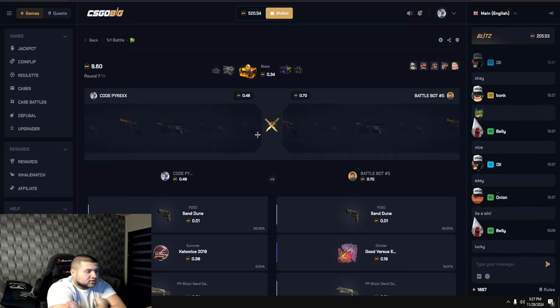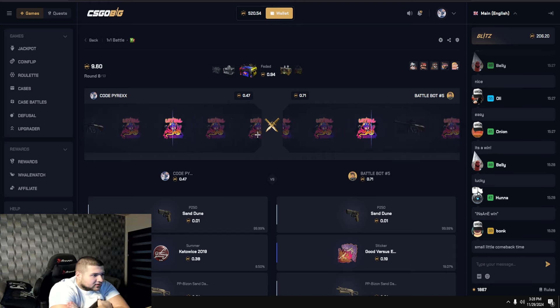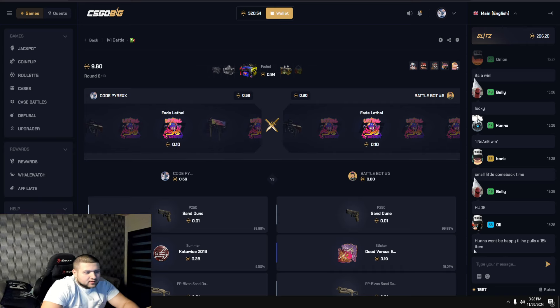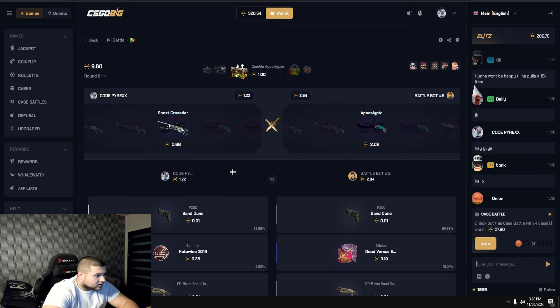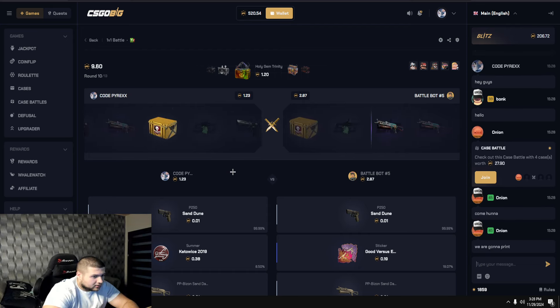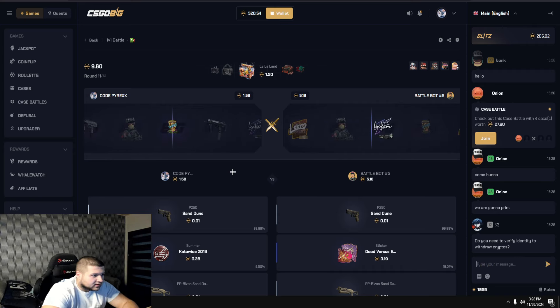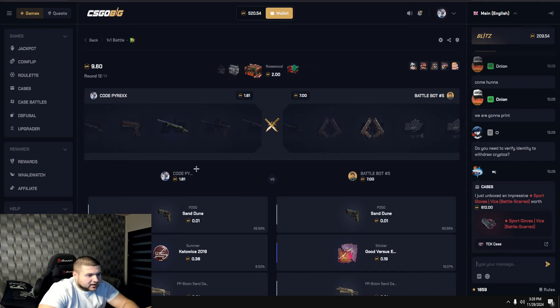We almost pulled that — that would've been good. Come on, we just need to get that big spin. If we get that big spin — hey guys, in the chat with the code Pyrex. Nice, zombie apocalypse case. One token case — can we pull that scout? Yep, we pulled it! 66 tokens. But the bot pulled a $2 item. This bot is pulling some really good things. I'm gonna do a bigger case battle after this.